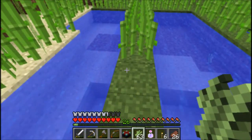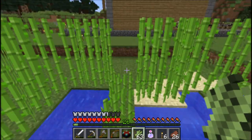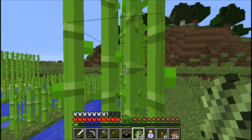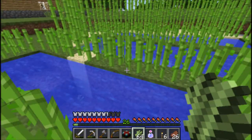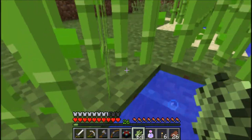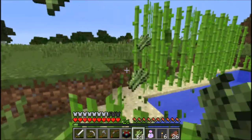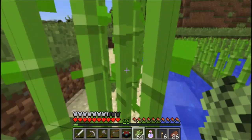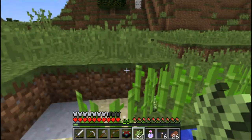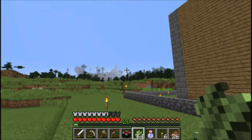I think I need to do the enchantment table - make that. Grab these as well. Did I miss any? Yes I did. Grab all that - 64 already, a lot of sugar cane here. I think you get like three from one. Grab all that - did I miss any? Yes I have. Grab every bit of it, and yeah, that's done.